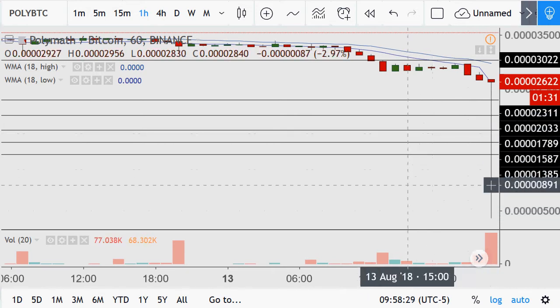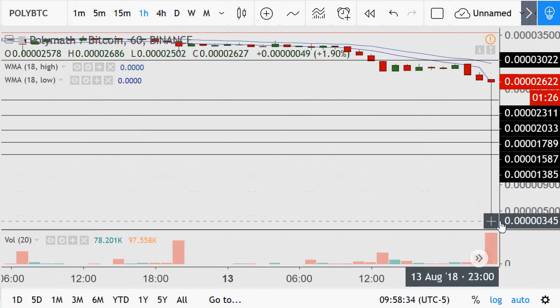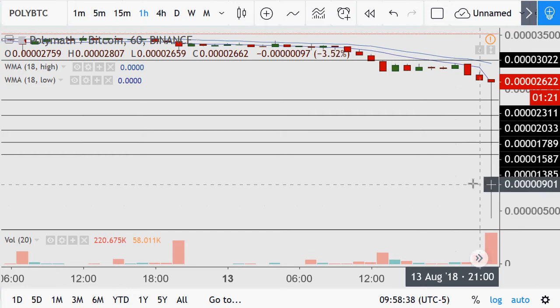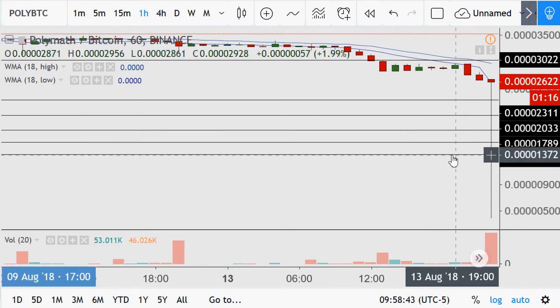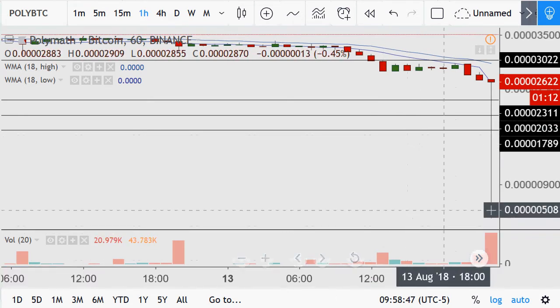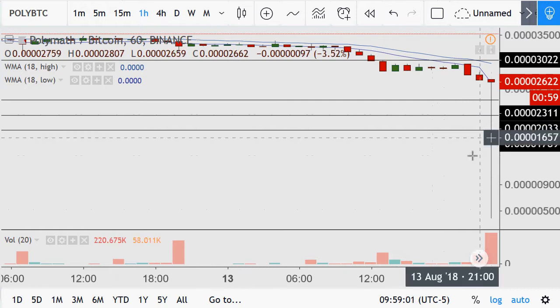So we put five more buy orders in, but not at the same levels as before, because you would still have buy orders down below at those same levels. They're never going to hit, so there's no need to put them in. You would probably have seven or eight buy orders at this time — these five and then two to three more just as smaller positions.